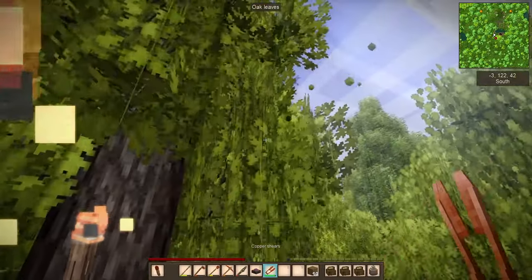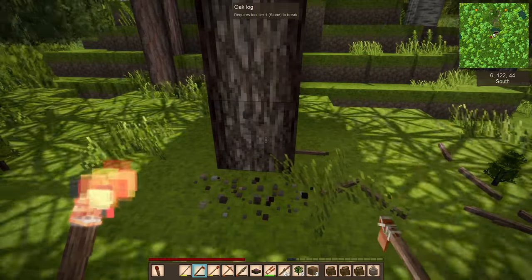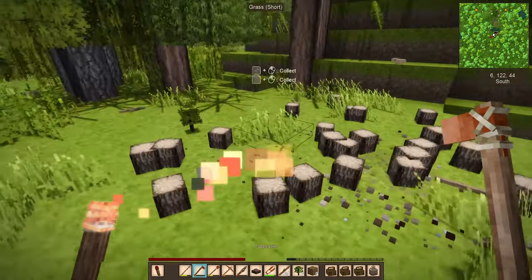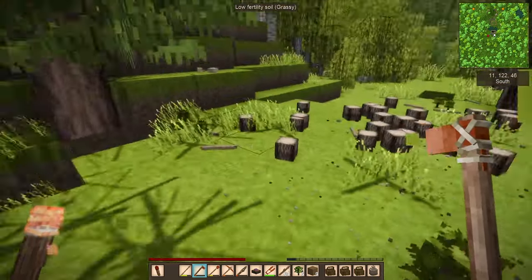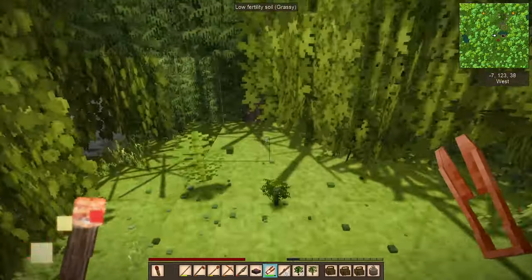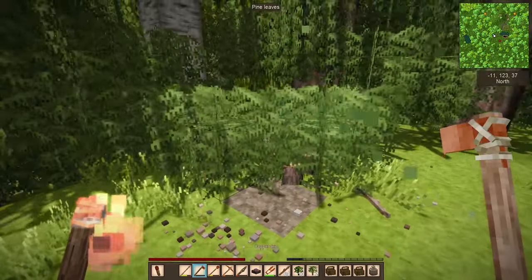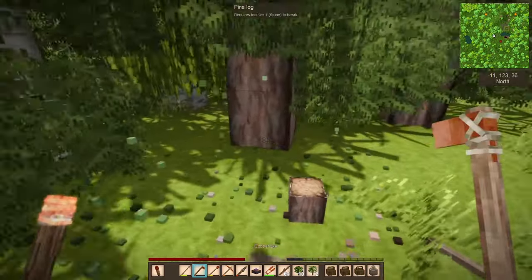So we'll start pruning the trees, gonna make a little space down here by the garden, cut the trees down with my copper axe. I love the sound of gathering up all the logs after you chop down a big tree. Just clearing out a big area here because I knew I was gonna need a lot of space for the farm. I gotta plant that flax — flax was very important.